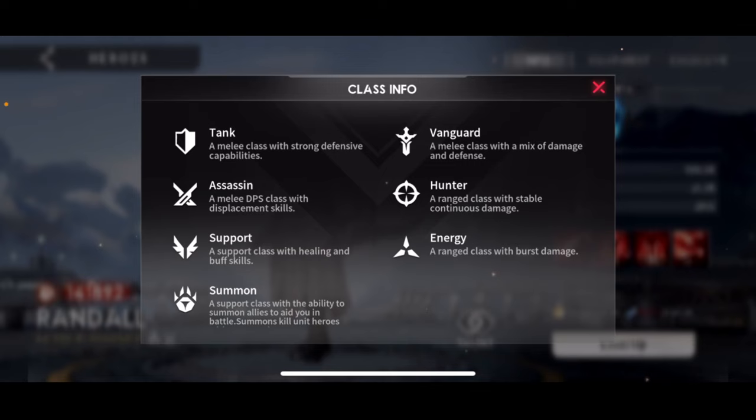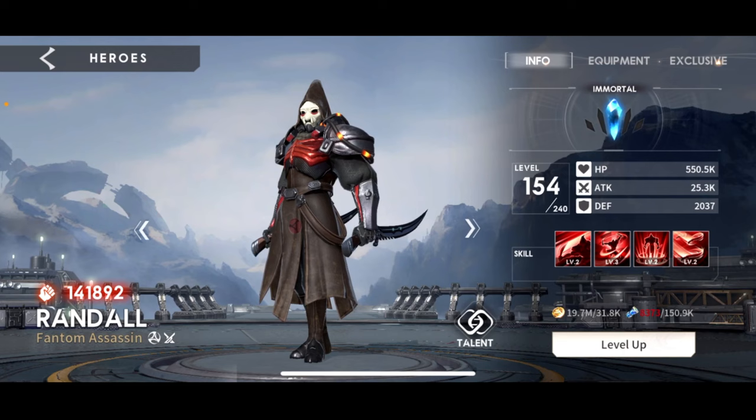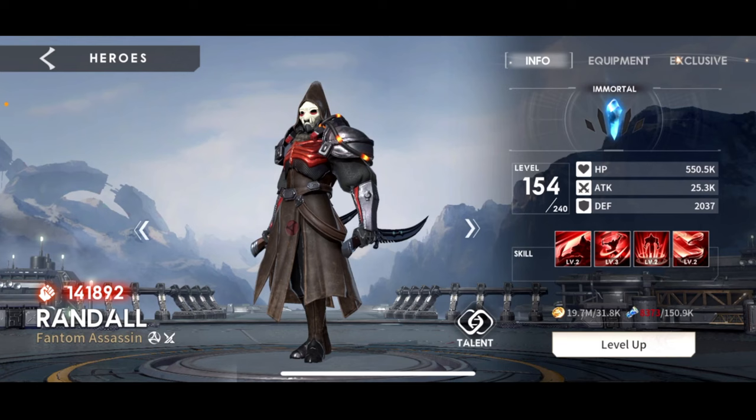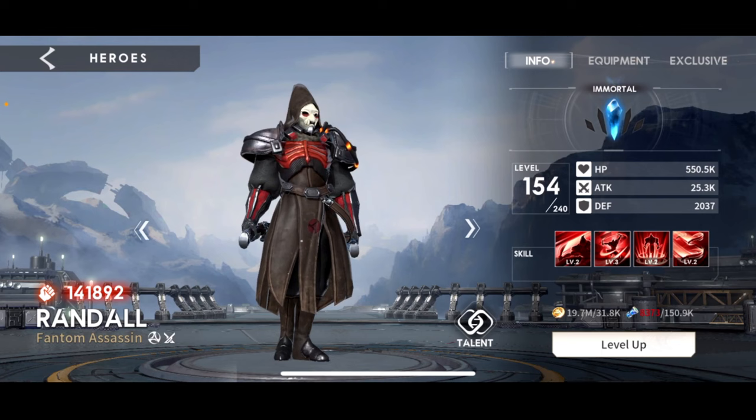Randall is a Terran Assassin. There are about three Assassins in the game — there's the lizard dude, don't know what he's called, and there's Bayley, who's got the Sith lightsaber. He is, hands down, the best Assassin in the game. He makes Randall look like dog poop, but the vast majority of you are not going to have Bayley anytime soon, so Randall will fill in that gap quite nicely. I really enjoy Randall. We're going to run through him quickly and then highlight some campaigns and some story mode battles. Maybe we'll try a Soulmine.